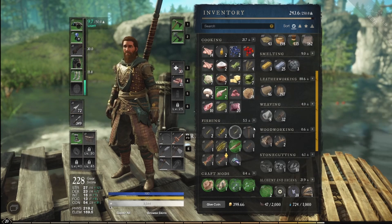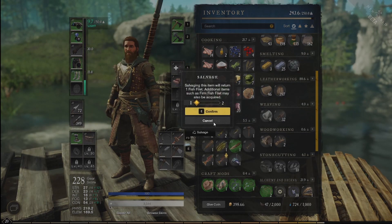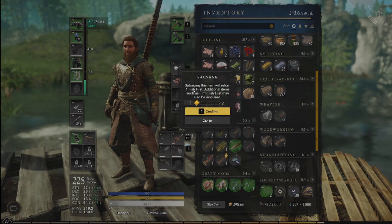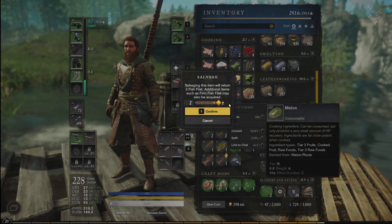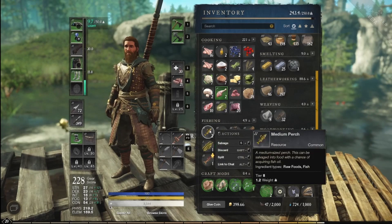In the fishing column, find all the fish you just got. You want to just press S and then left click. This pop-up says that you for sure get fish fillet, and then you have the possibility of getting a fish roe, or you have the possibility of getting the fish oil.